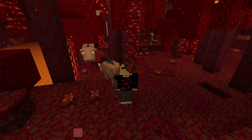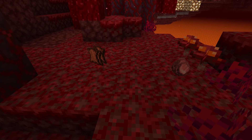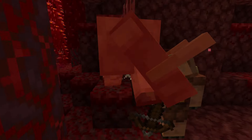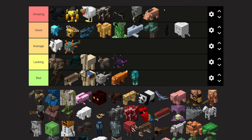Hoglins — these overweight nether pigs spawn in the crimson biome in the nether, and they can be challenging to fight when you first enter the nether. However, they drop a lot of leather and pork chops, so they can be a great source of food. Hoglin farms are ridiculously easy to build and supply you with food for the entire game. I have to give hoglins an amazing tier.